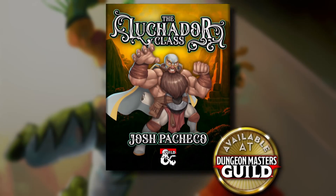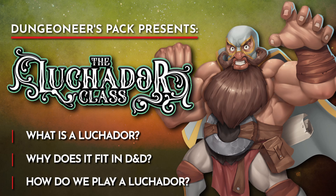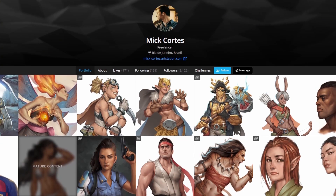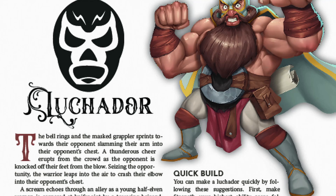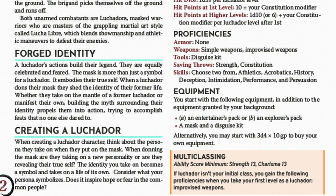After a long year of development, the Luchador class is officially out on the DMs Guild. In this video, I'm going to give you a rundown of what the Luchador is, why this fits in D&D, and how to play the class. A huge thank you to Mick Cortez and Taren Pounds, aka Indestructor Boy, for the awesome work they did on the PDF. Mick knocked it out of the park with the art, giving each Luchador a distinct look tied to each subclass. Can't thank Taren enough for his feedback, encouragement, guidance, and the killer layout work. You can support both of them via the links in the description.